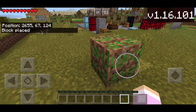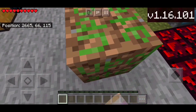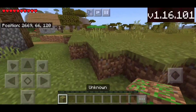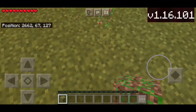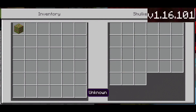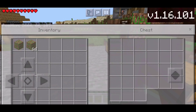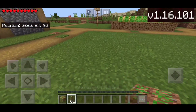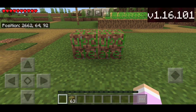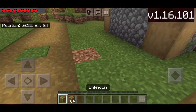Here's the funny thing — you can break it and it actually gives you the item. As you can see, this is the unknown block. I don't know where this block came from; it doesn't even exist in 1.16.40, which is extremely weird. It's a brand new block that's normally unobtainable, but it's actually very similar to the Reserve 6 block. The textures are exactly the same — it's just a different name: Reserve 6 and the Unknown Block.